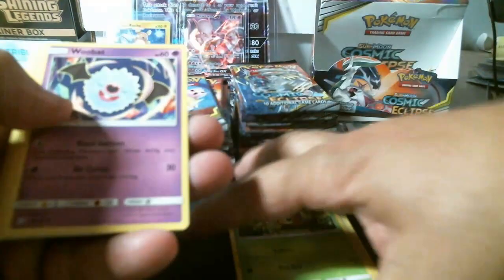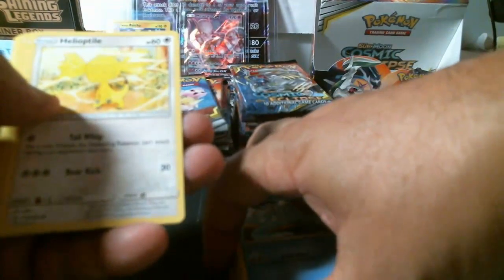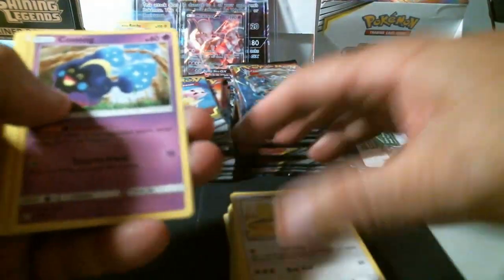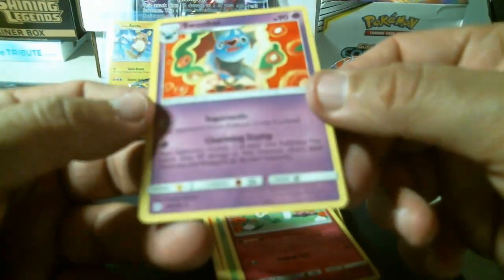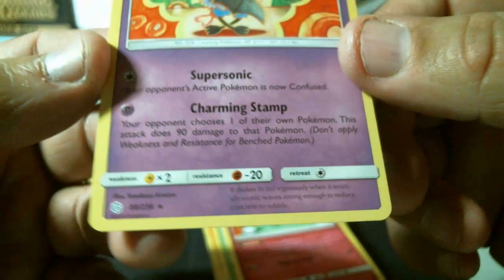Next pack: Cricketot, Woobat, Ducklett, Helioptile, Cosmog, fire energy, Togedemaru, Gloom, Floette. We got a reverse holo common Pyroar and another rare non-holo Swoobat.